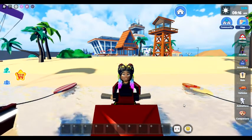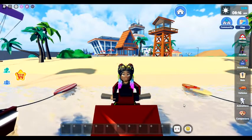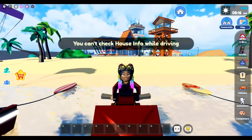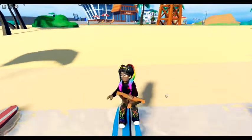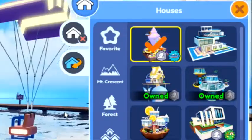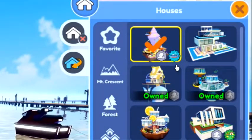Hey gang, what is good? It's your girl Queen Glitterati and I'm back in LiveTopia. They have a brand new house for us in this new update. I can't check the info out while I'm driving, so let me just get off of here real quick. This is the Shell House — this is the house I have right here.